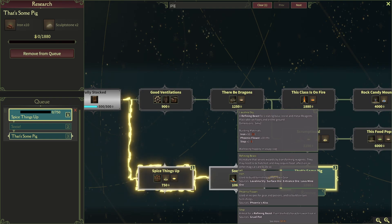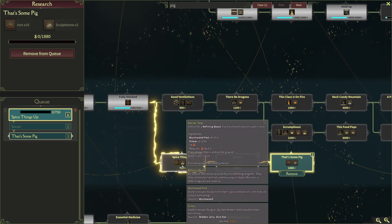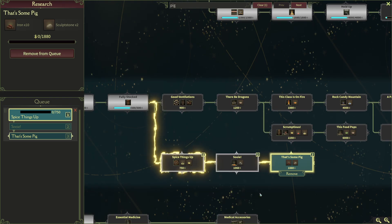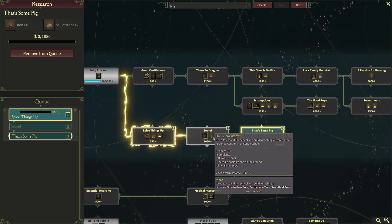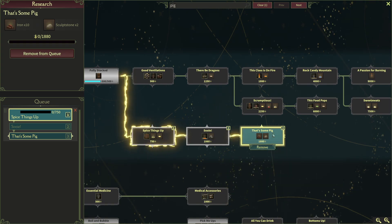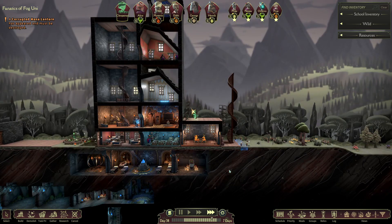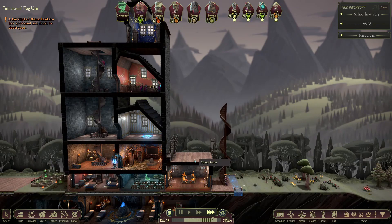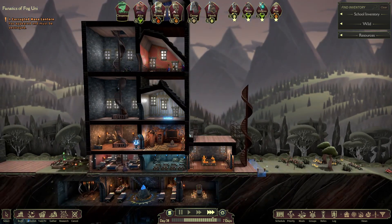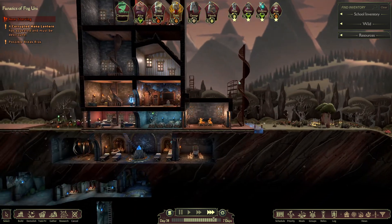We're getting the Lavalina sty up and running. That gives us some new mills — slop, honey gruel. But this one, mixed with the stone, we can make iron and sculpt stone. Probably gonna be our best bet. Still fighting without the stone boss right now, which is okay. But we need to get this one done first so we actually get it done.